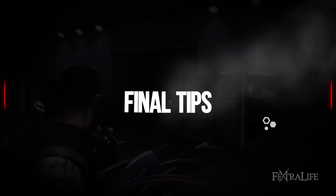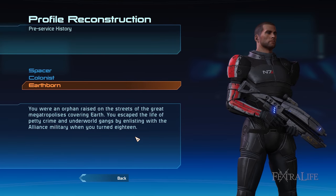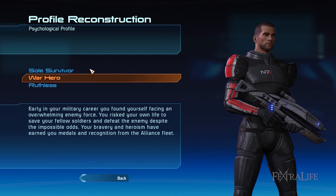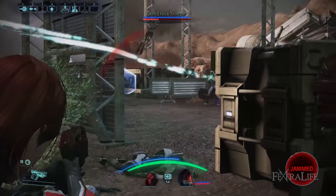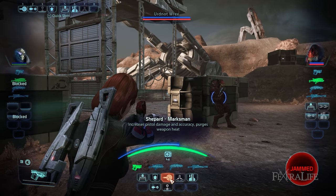When selecting your pre-service history and psychological profile during character creation, note that you can choose whatever you like since these only affect dialogue options and have no impact on this build. Feel free to choose whatever suits the personality of the Shepard you wish to play. The weakness of Vanguards is their lack of tech and additional biotic abilities to destroy shields and to efficiently kill enemies.